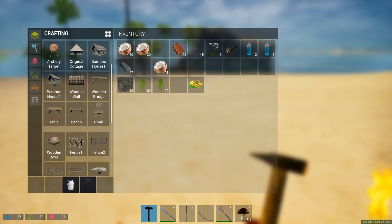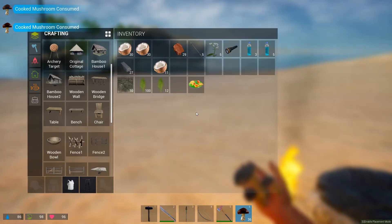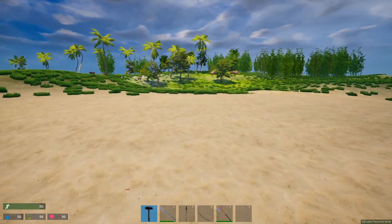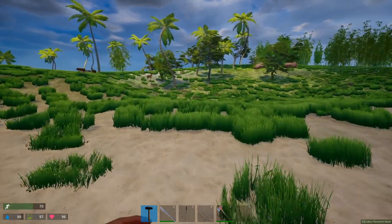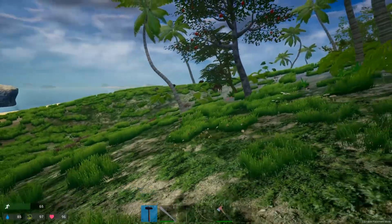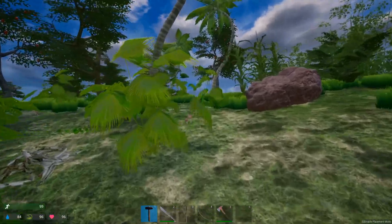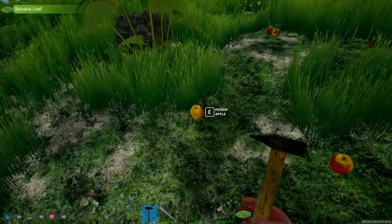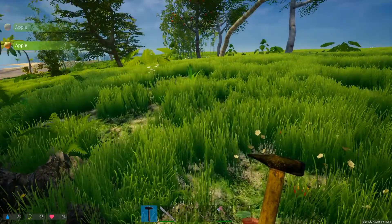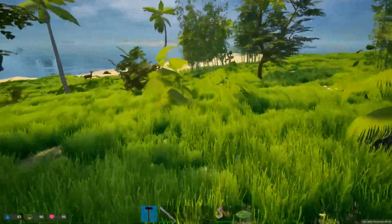Just getting some food, getting my grub on real quick before we get to it. Finding food in this game is no problem at all. We also got apples - I couldn't find these because I was harvesting in the dark, but now we can see them. That's lovely.